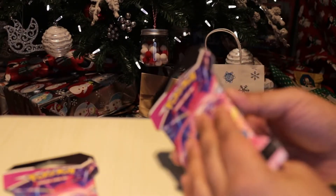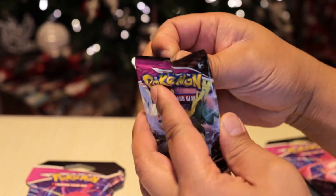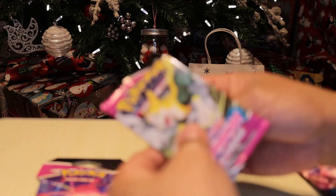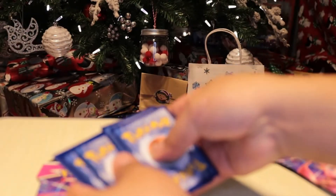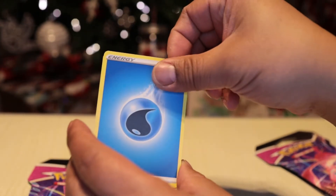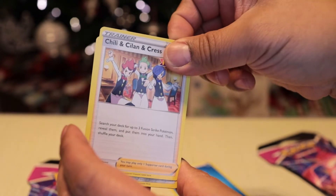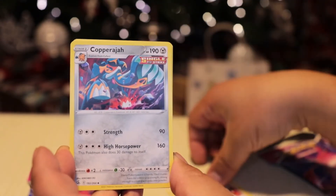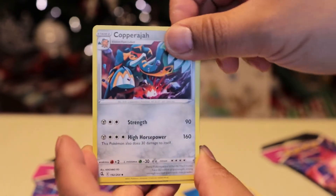Let's get these guys open and see what we get. First pack — oh, I like the cover! Nice artwork on the cover. One, two, three, and four. We're gonna start on energy, and there's the energy card. It's water, and there's Chili Cinnamon Crust again. That's a really long name. Oh, it's an even 190.